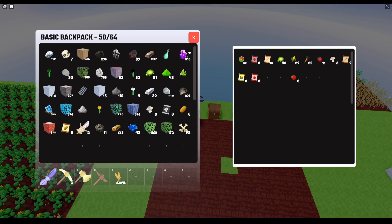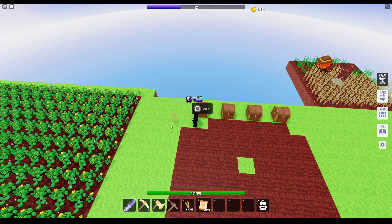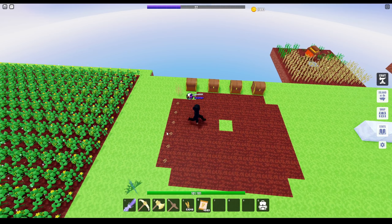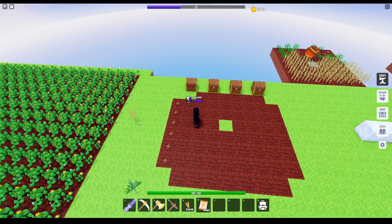First, what I'd recommend is get yourself some wheat seeds — literally just one or two wheat seeds — go ahead and plant them, and wait for them to grow. Then harvest, plant, harvest, plant, harvest — rinse and repeat. It is going to be really tedious, but no one said making money was easy in this game.